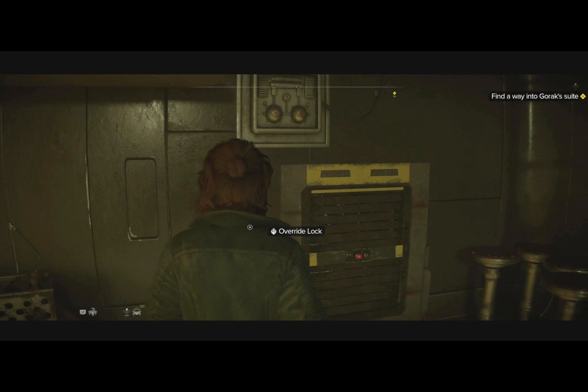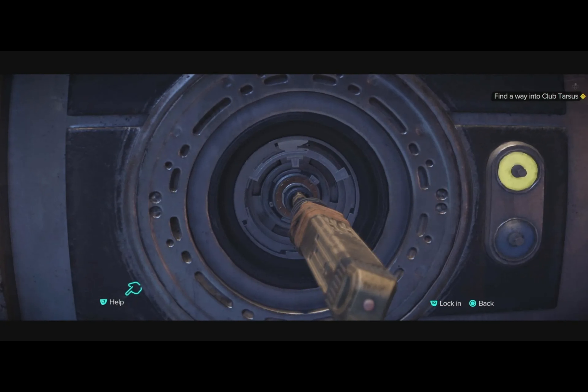Where to get the data spike — getting the lockpicking ability. In her initial mission within the game, Kay requires a data spike, an essential tool for starting lockpicking, which she must locate first.